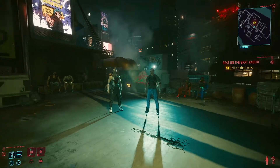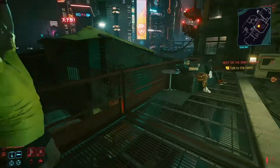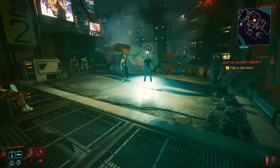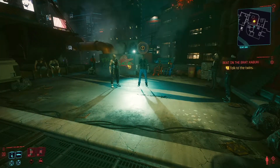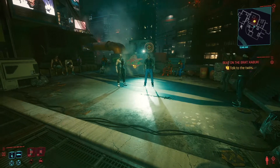Here's how to win the fight against the twins in Kabuki. What we're going to want to do is one by one lure them over towards this railing. And once they're against the railing, they actually don't fight back. So just do that to the first one and then to the next one, and you'll be done.